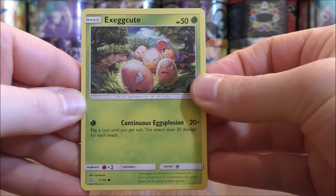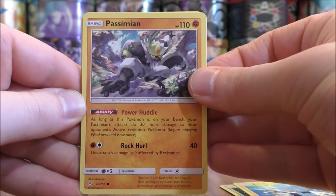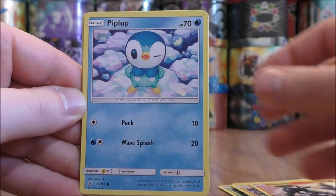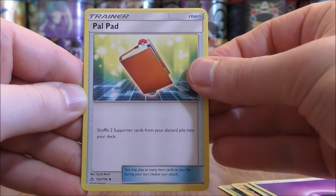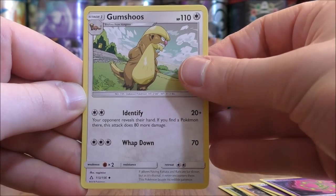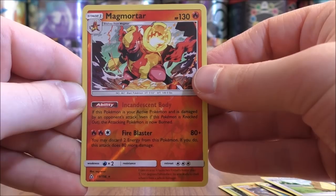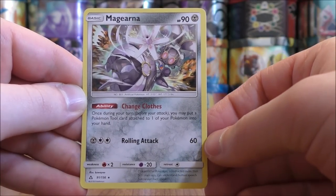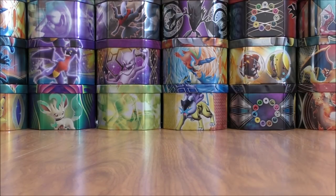Exeggcute starts the next pack. Shinx, Passimian, Passimian — very popular — Salandit, Piplup, Psychic-type Energy, Palpad — a decent item card — Spiritomb, Gumshoos. Reverse Hollow of a Magmortar — the second rare reverse hollow pull of the opening. And the final card would be a Magearna. This card's ability is useful; it allows you to move Pokemon Tool cards around.